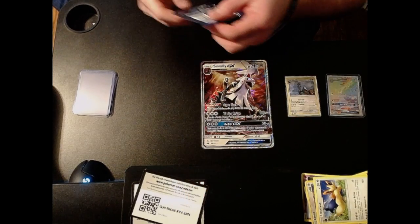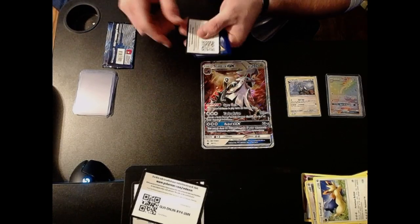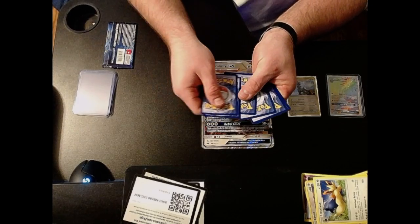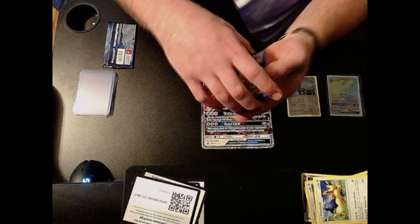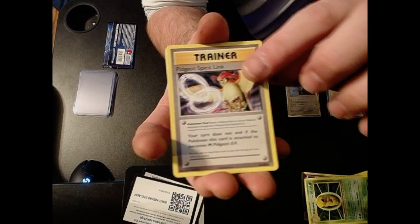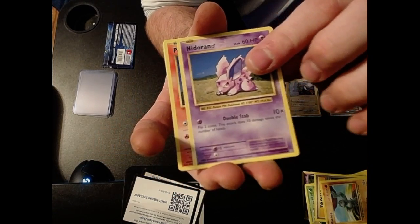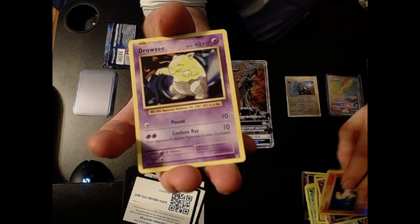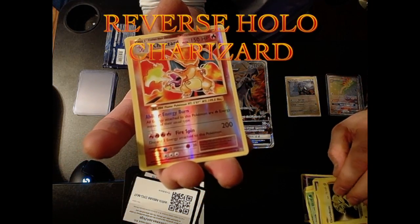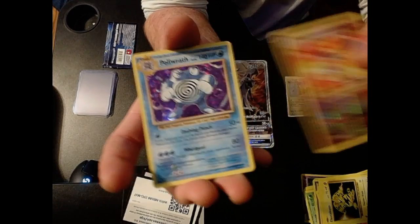Now we got evolutions — let's go, save the best for last, let's get something good out of this one. Here we go! We got an energy retrieval, Kakuna, Pidgeot Spirit Link, Machamp, Ninetales, male Nidoran, Ponyta, Drowzee, Electabuzz — ho ho ho, let's go! We got a reverse holo Charizard — that's awesome — and a Poliwrath holo!